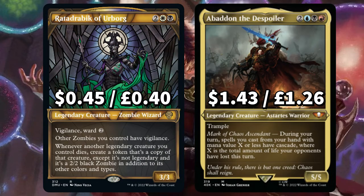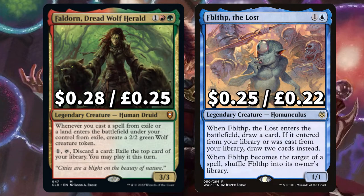Onto the final five legendary creatures: there's Ratadrabik of Urborg — whenever another legendary creature you control dies, create a token that's a copy of that creature, except it isn't legendary and is a zombie in addition to its other types. And Abaddon the Despoiler, that says during your turn, spells you cast from your hand with mana value X or less have cascade, where X is the amount of life your opponents have lost this turn. We have Taldorn, that creates a 2/2 wolf when you cast a spell from exile or a land ETBs under your control. You can also pay and discard a card to exile the top card of your library and may play it that turn. And Fblthp the Lost, that ETBs drawing you a card; if it ETBs having been cast from your library, draw two. When it becomes the target of a spell, shuffle it into your library.